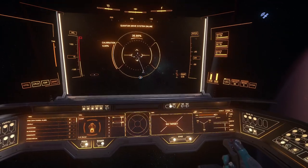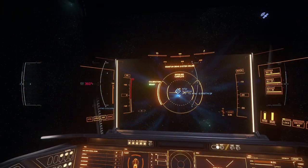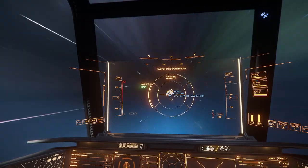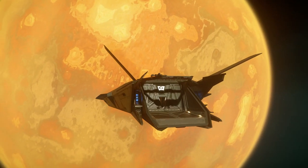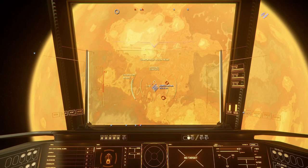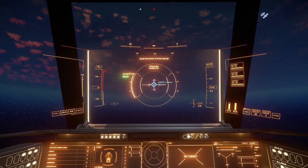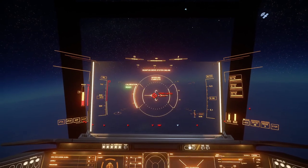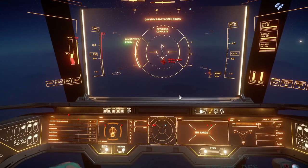And on we go — bye Hurston, bye Lorville! The wings sticking up are quite cool. It's just an inferno of a moon. Arriving at Lathan now — it's right in front of us, we don't have to go far. The good thing about these places is you can also repair and reload at the same time. There seems to be a ship nearby — probably a cargo ship or maybe an AI.